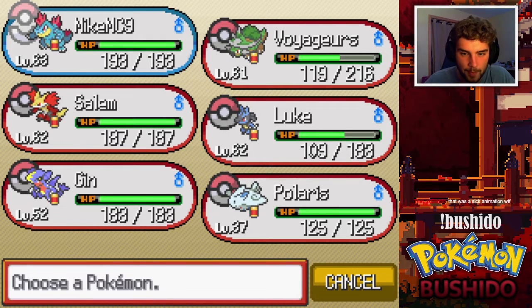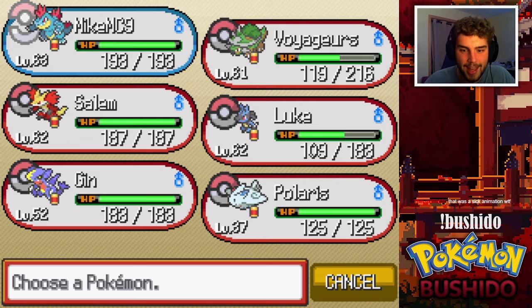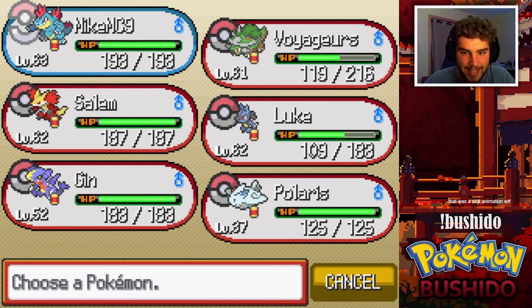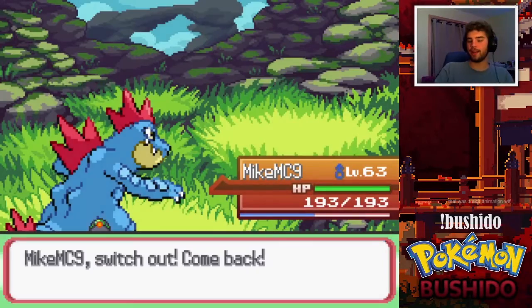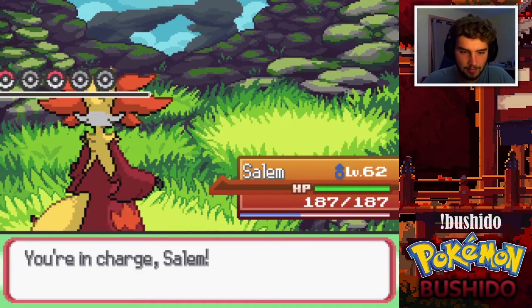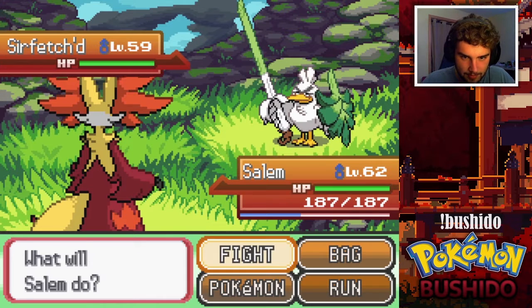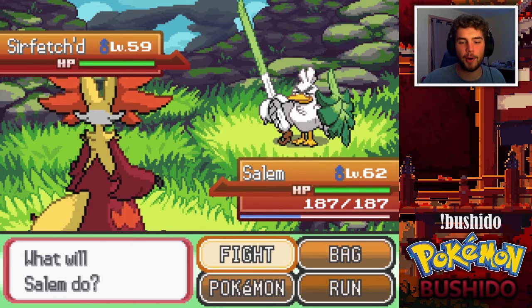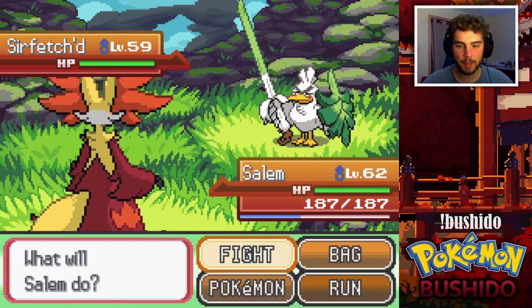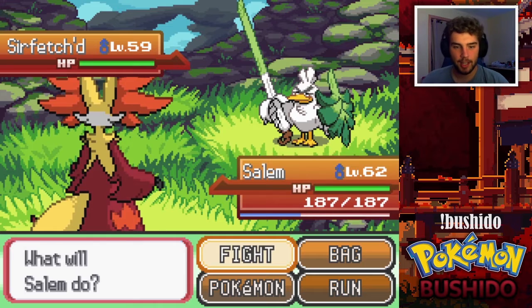Sirfetch'd! This is where Polaris would come in handy, but right now I think Salem's a good mon. Look at him — he's all proper with his leek. That's my best Sword and Shield impression.